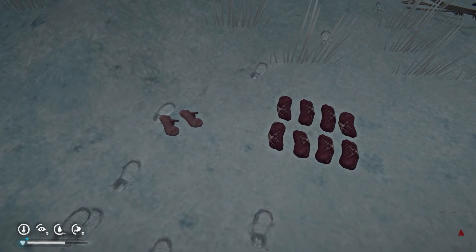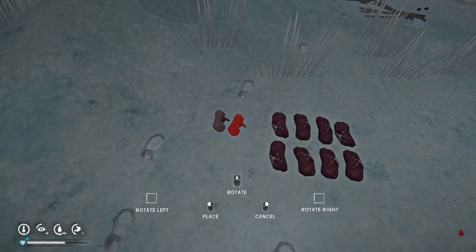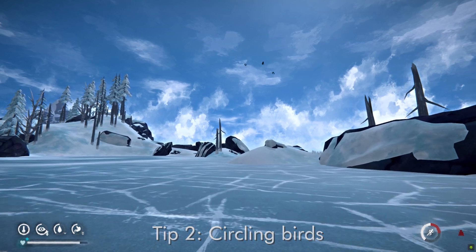There is an exception — raw meat or fish may still cause food poisoning — but pretty much you can eat ruined food. While playing the game you may have noticed that birds can sometimes be found circling around.